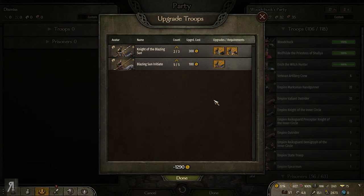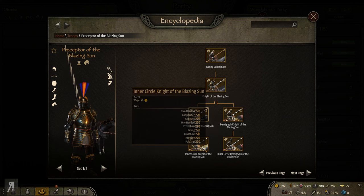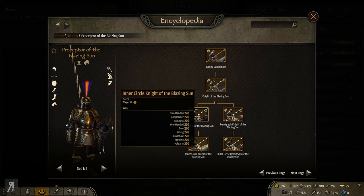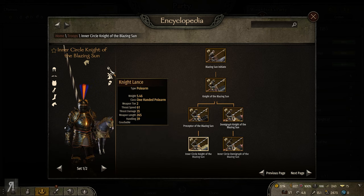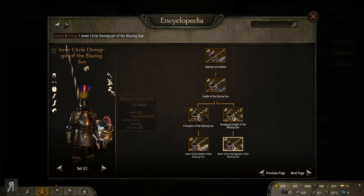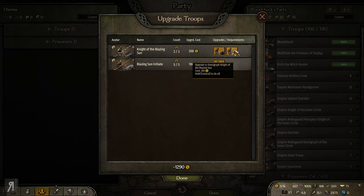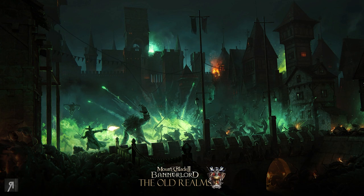I finally got the opportunity to recruit from the Regiments of Renown currently present in Avarheim, and I'm very pleased to say they are Blazing Sun troops, which is very cool. Their troop tree is right here - they have great stats even at lower tiers. Should we go for the Demigryph or the Inner Circle Knight? They have relatively similar equipment, the only difference is the mount. I feel like a Demigryph would be fun, so let's go for that.